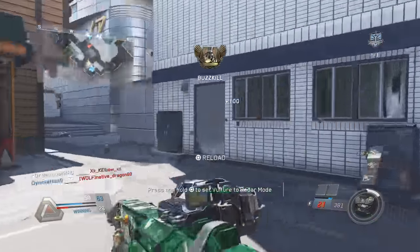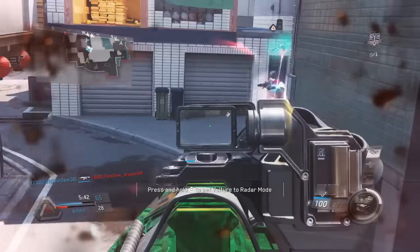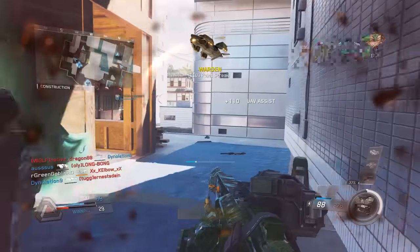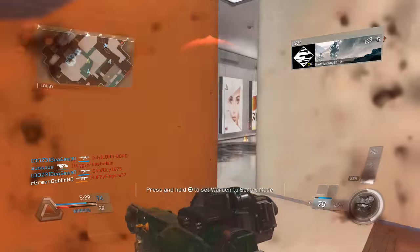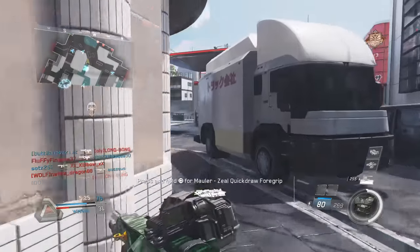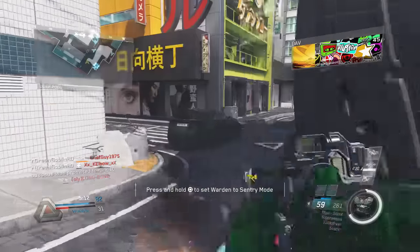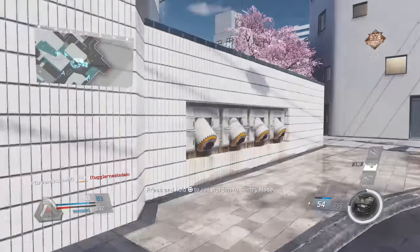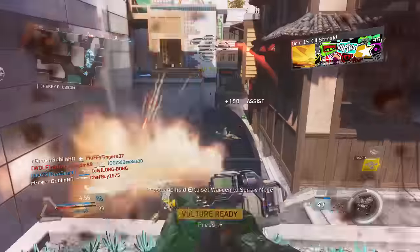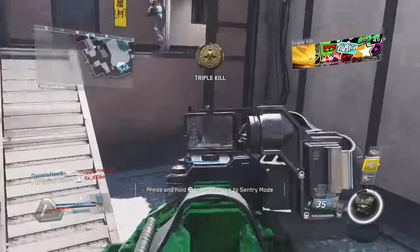The coolest thing about LMGs, and something awesome about the Titan with its 100 bullets, is you don't need Dexterity, which opens up so many extra slots. Running Dexterity or extended mags always takes up slots on SMGs and assault rifles. With LMG setups I find I have so many slots available I don't even know what to fill them with. I was testing out Momentum as a second perk because I don't need Scavenger with an LMG - you have hundreds and hundreds of rounds. I can test out Recon as a first perk for a bigger mini-map, or Blast Shield. On an LMG, once you have the gun with Stock and Quickdraw plus Man at Arms, you're ready to go full speed, full steam ahead.